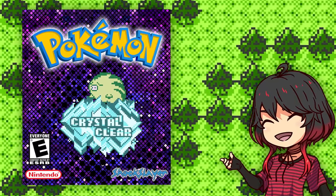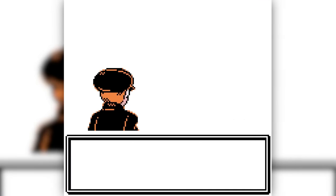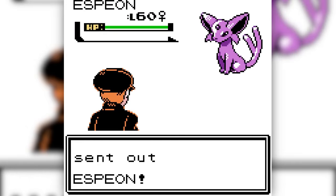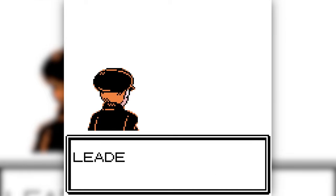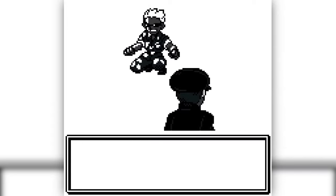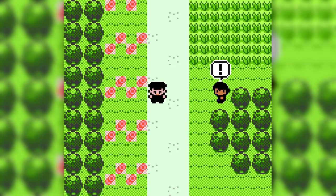Pokemon Crystal Clear is a Pokemon Crystal ROM hack with many new features, but the main one is obviously the possibility of completing the game battling against all 16 gyms from Kanto and Johto in the order you want. Do you want to start with a gym leader from Johto? Sure you can do it. Do you want to battle against a Kanto gym leader for the second gym? No problem — the game has level scaling, and depending on the badges you have, the gym leaders will have a different team.